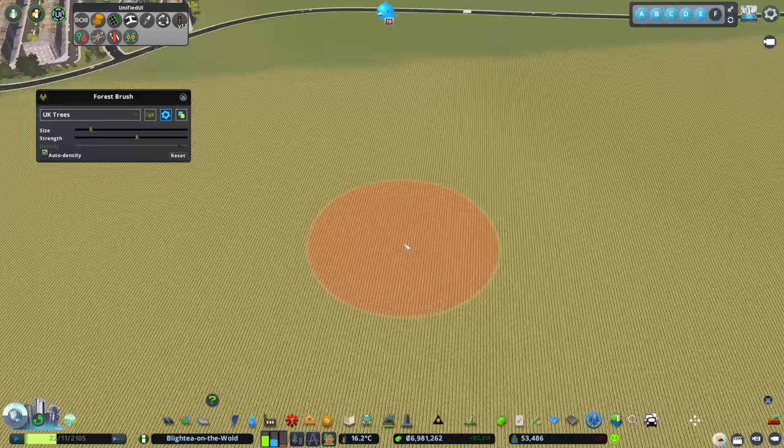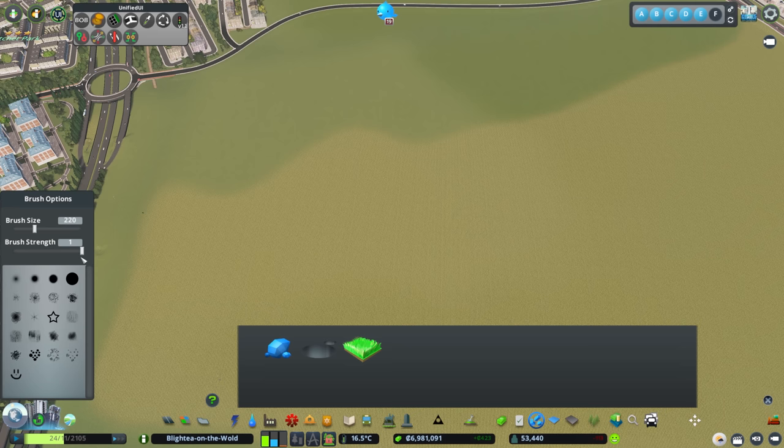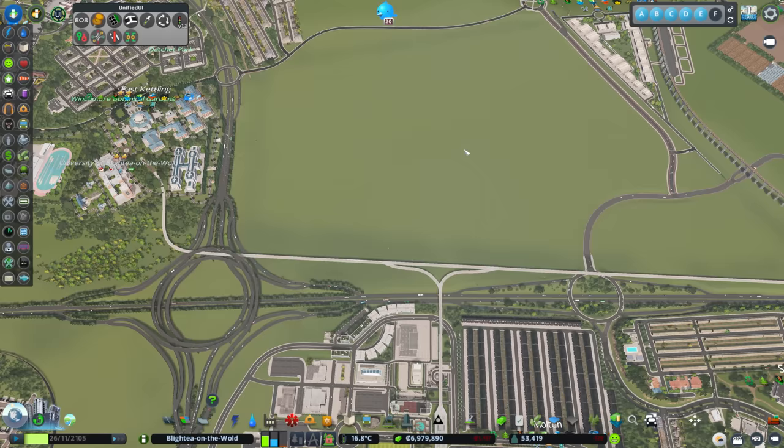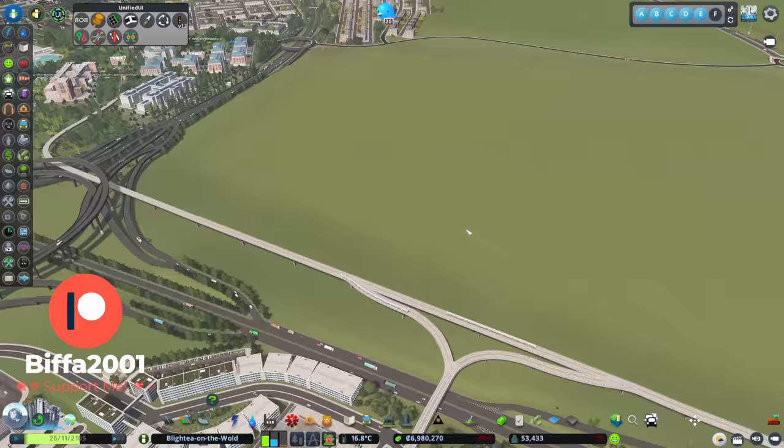Now we want to remove this farmland down here. It turns out it's the ore resource giving us that effect, so we can remove all of that as well. There's also some forestry left over from where the trees were, so we clear that too, and get ourselves ready for building.